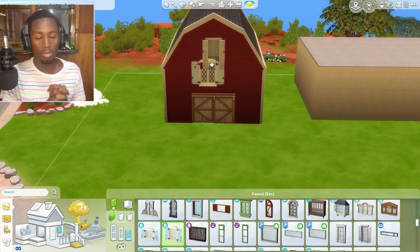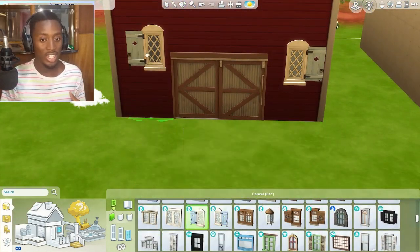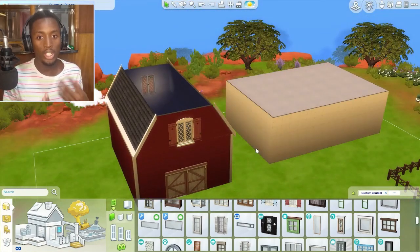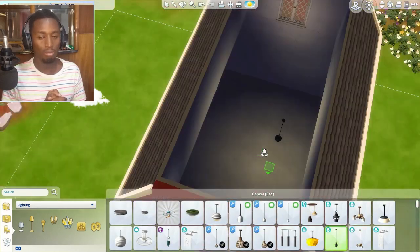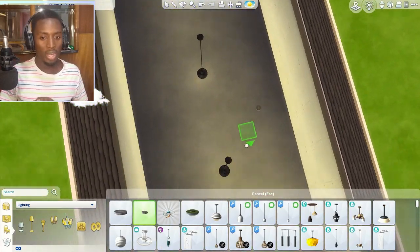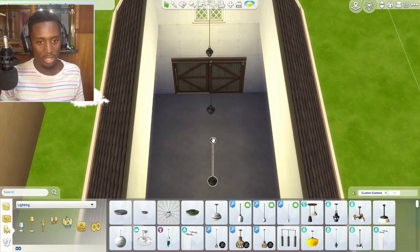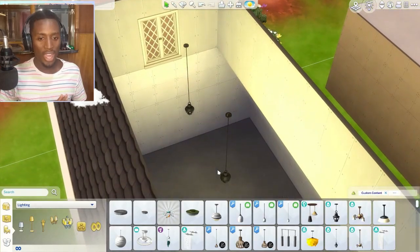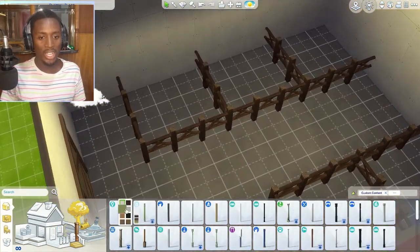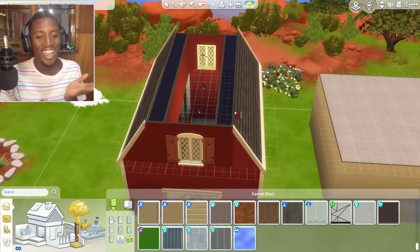This build was actually planned for my Horse Ranch LP — I was going to do a restoration let's play, a rags to riches where I'd restore the ranch to look better. But I ended up deciding against that and just built it as a ranch. For the barn, since I didn't know what items were coming with the pack, I went for a typical American red barn. I now realize it looks like a murder house — it's so dark, and the red on the inside looks like you're about to be killed.